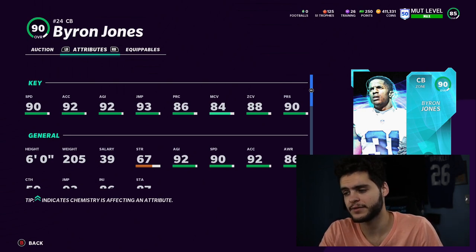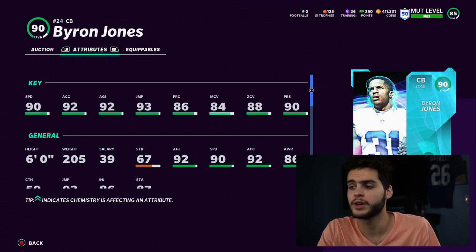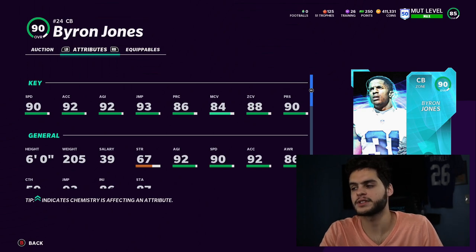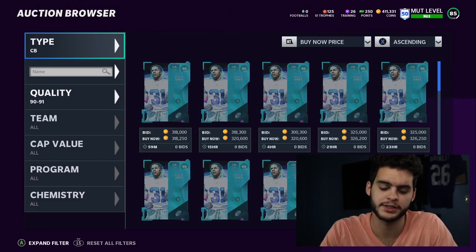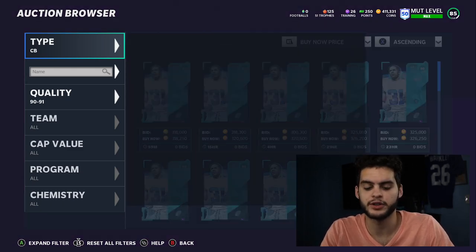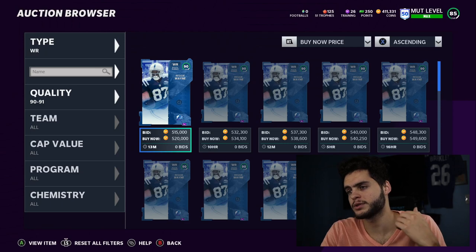Byron Jones's man coverage will get to about 87-88 and his zone will hit 90, with press at 92-93 — crazy good. He's going to be one of the best zone corners in the game. The jumping and agility let him move in zone and go for picks. His man coverage is a little disappointing, but you can still press guys with great releases who aren't super fast, like a Tyler Lockett type.